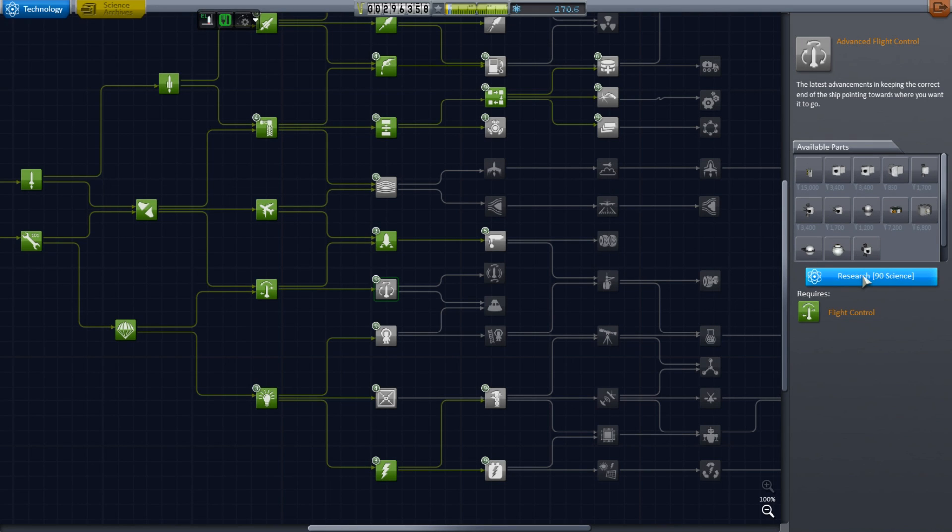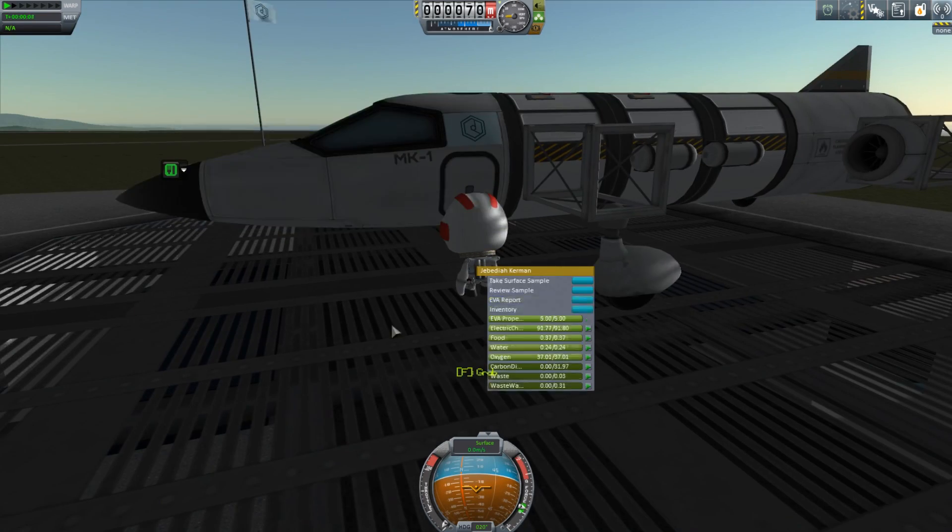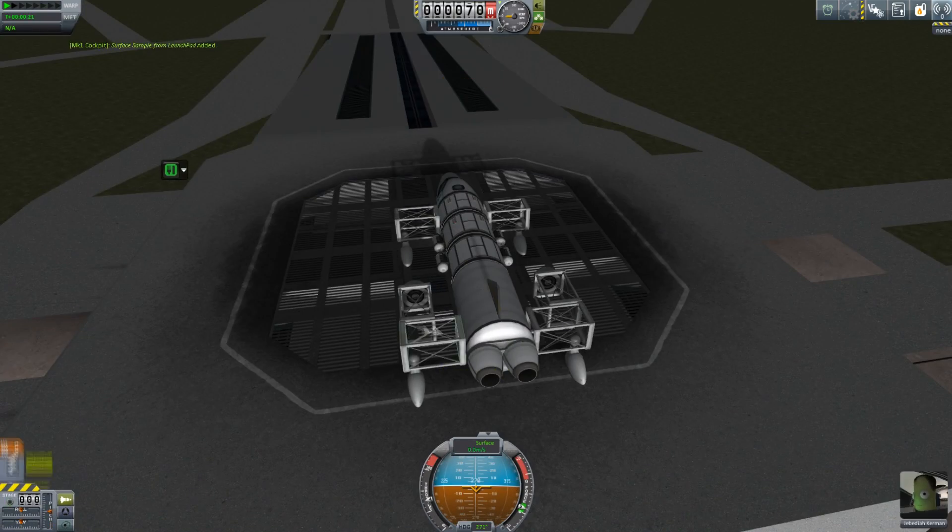Hey guys, this is KSP with Dave, and today you join me for episode 10 of KSP Road to Exploration. We're unlocking some new parts — reaction control systems, small lander cans and things — but it turns out I've actually not got quite enough science for what I really want to unlock.